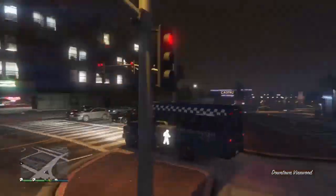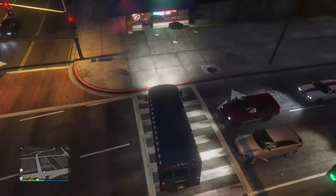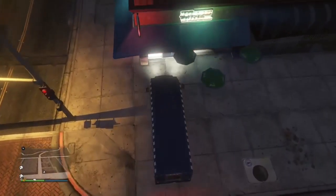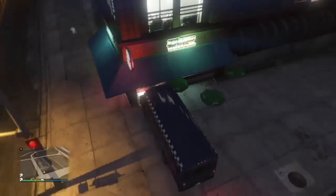First off, what you're going to want to do is head to this location here on the map. Then once you're here you want to bring your prison bus here, just over to this blue thing here.